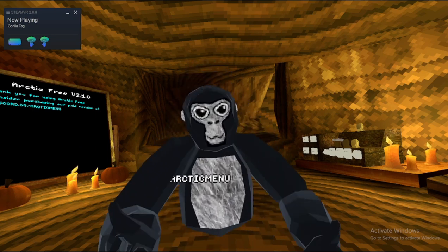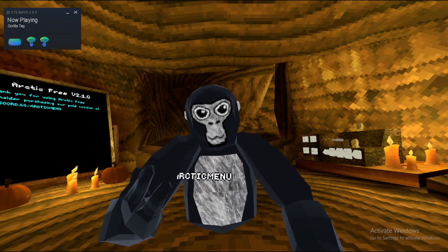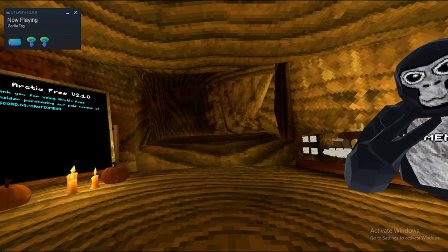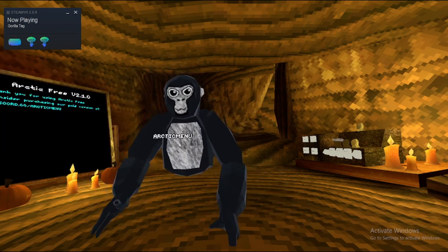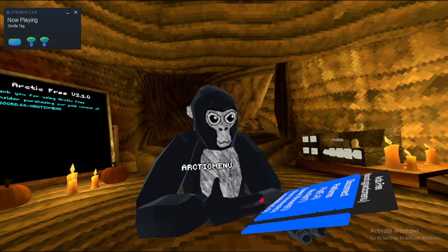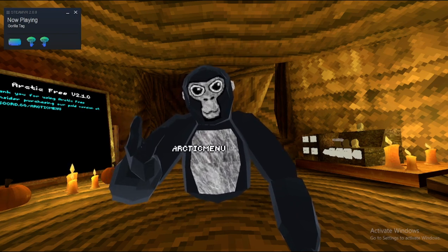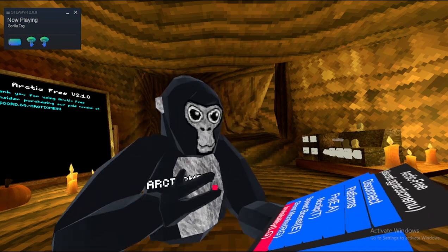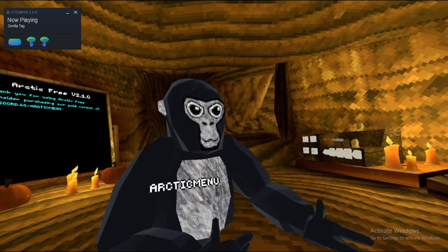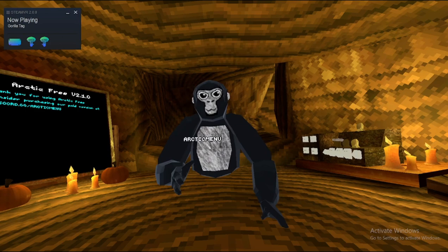Then there's ghost monkey, which I don't remember — oh okay, it's grip to use invisibility. I don't think that one's — oh never mind, it is left grip. And then we've got airstrike, which just flings you at the spot you're pointing at.